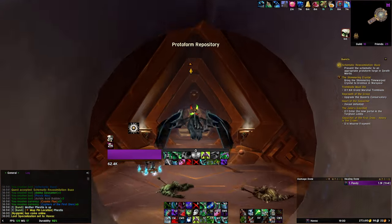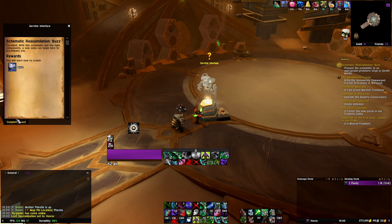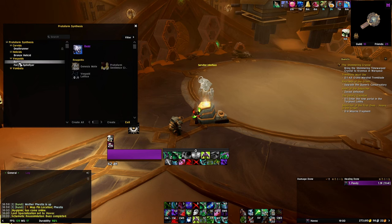The 500 Genesis Motes are pretty easy to come by. They drop from various sources all over Zereth Mortis, and if you have quested in the zone before, you will probably already have quite a few of them in your bags. They are account-bound, so you can send them across your characters if needed, and people farm them in LFG in several groups, so if you need some help, you can check that out.